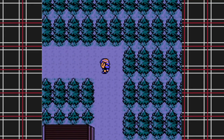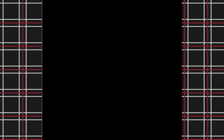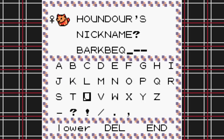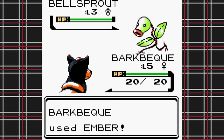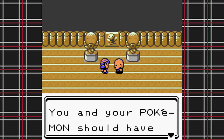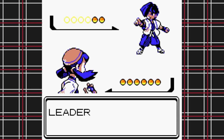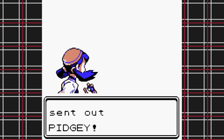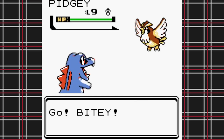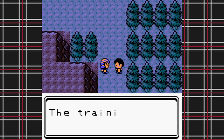On Route 36 I encounter a Houndour — oh, she is such a good girl. I name her Barkbacue and she's my favorite; I'm gonna be the saddest if she dies. Thanks to Barkbacue, Sprout Tower is a total joke. I go to fight Falkner and realize another change they made: all gym leaders' Pokemon are the levels they were in HeartGold/SoulSilver rather than the original game — good to know.